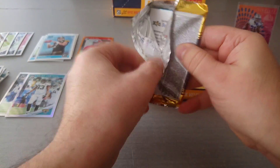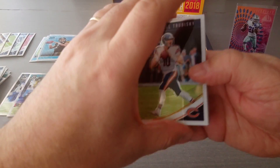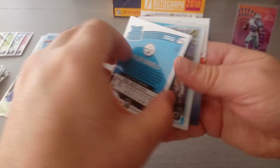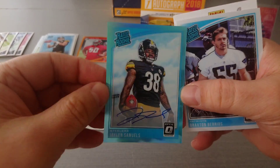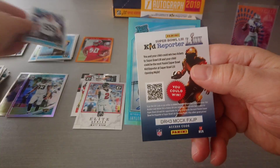Zeke has been the leading rusher two years out of three since his rookie season in 2016, over 1,434 yards rushing - fantastic. Jaylen Samuels is our auto in blue, 12 of 75 - there you go. And Braxton Barrios is the rated rookie.